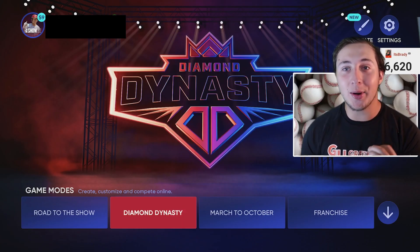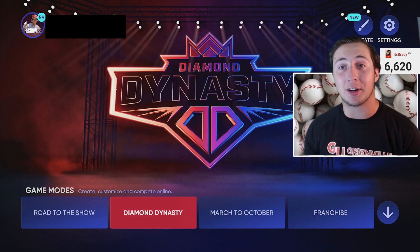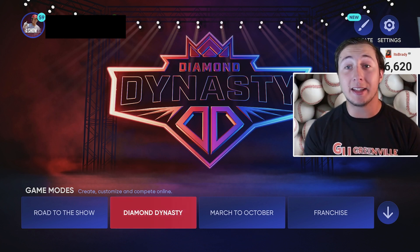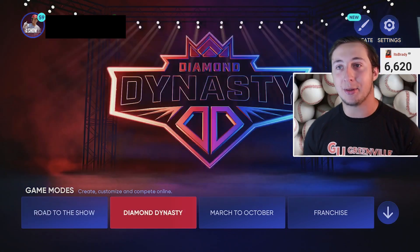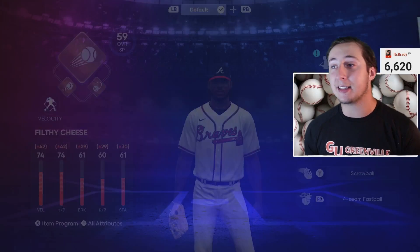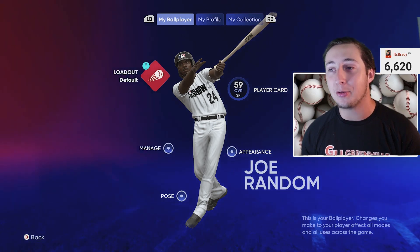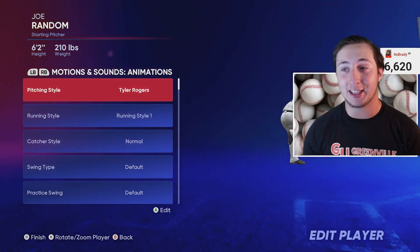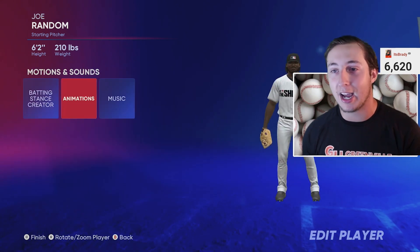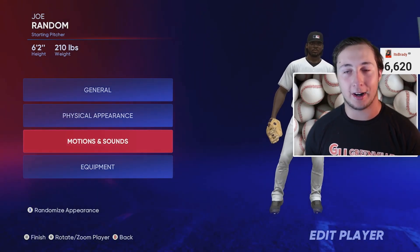What you're going to do to finish this program fast is the Road to the Show method. It is back and it is amazing — you'll be getting about 40 to 50,000 XP an hour and about four to six thousand XP per game. First thing: create a ballplayer. Make him a pitching archetype. For motions and sounds — most important part — go to animations and find Tyler Rogers. He throws from a stretch and throws really quick, making games go fast.